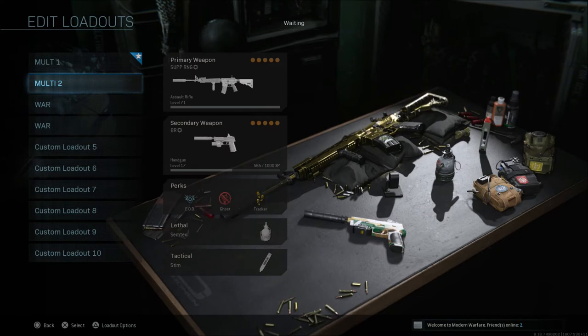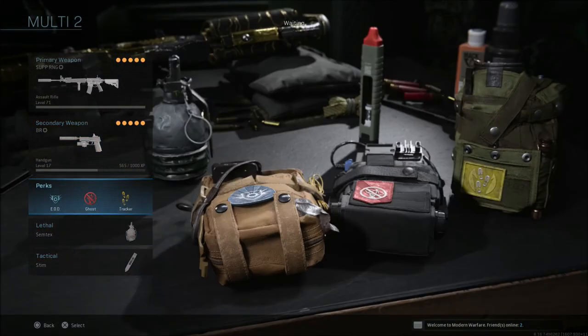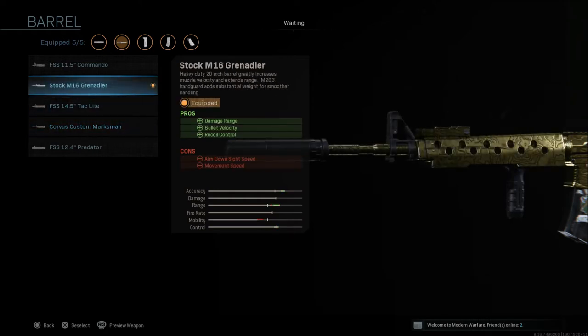The next class is more of what I run in team deathmatch, where you won't have the ammo resources you'd have in ground war. This class has the same pistol setup, same lethals and tacticals. For perks in team deathmatch, EOD, ghost and tracker is what I prefer. For the weapon, I go with the monolithic suppressor and M16 Grenadier barrel again. You could also use the Corvus Custom Marksman barrel, which has the same pros of bullet velocity, damage range, and recoil control, with the same cons. The only difference is the M16 Grenadier barrel has about two more meters of max damage before drop-off, which is why I prefer it.